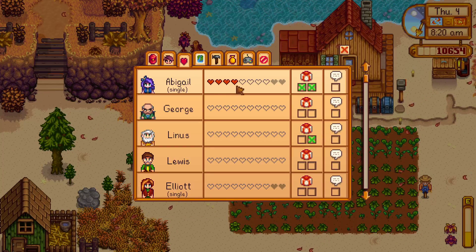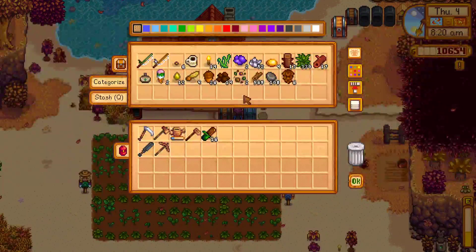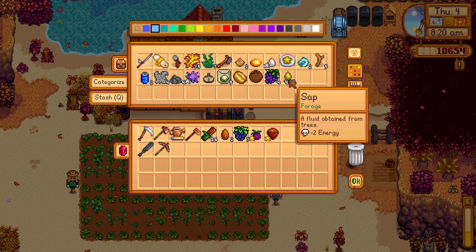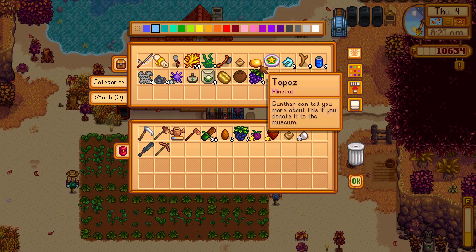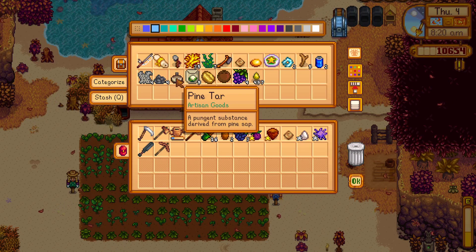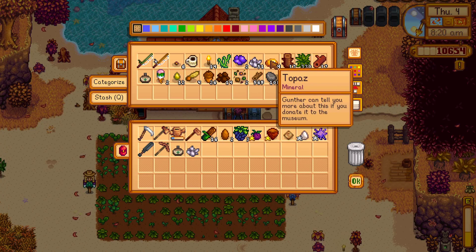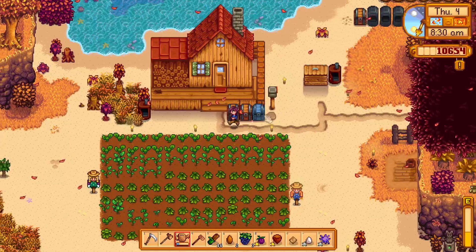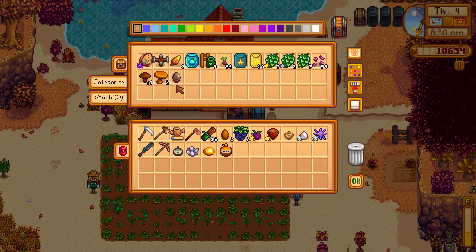Oh right, Abigail! I have four hearts with her — let's go talk to her. Let's actually stop by the community center too. Yams, the blackberries, the plum, the hazelnut, earth crystal, large egg — anything else I would need? Sea urchin, pine tar. Let's look in here for more — I'll take the quartz, I'll take a topaz. I think I already got the tin. Hardwood in there. Maple syrup — yeah, maple syrup. I think that's it.